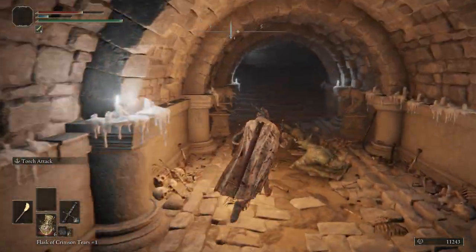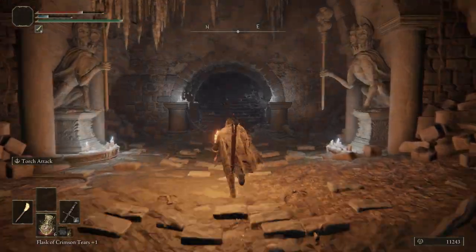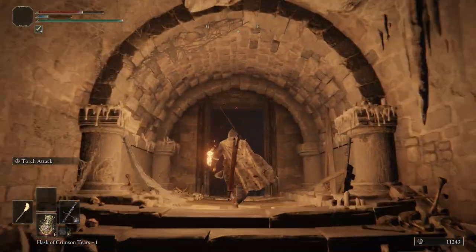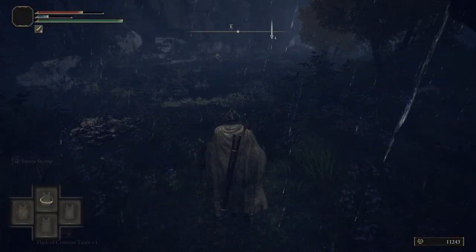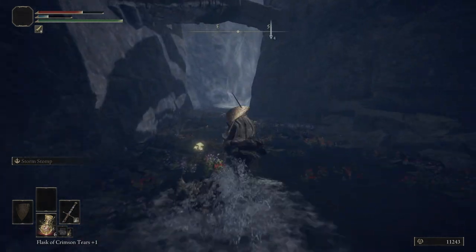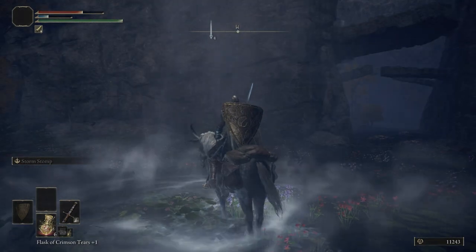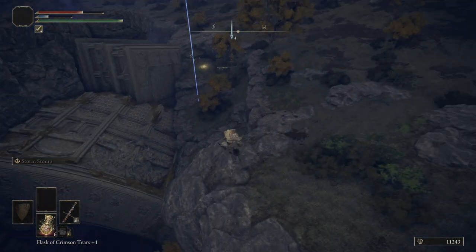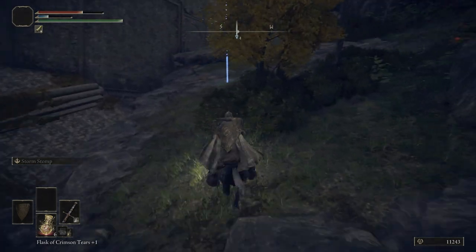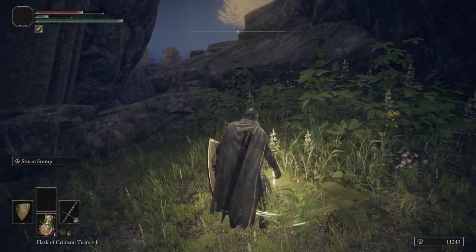Be careful for the pressure plate again. We're going to run back, take our torch off, and then call Torrent. Go over to the spirit spring here, and then we want to face west, use the spirit spring, jump up on this cliff side. You've probably seen the grace already as we were jumping. We're going to come over here, get off Torrent, light the grace, and end the video.